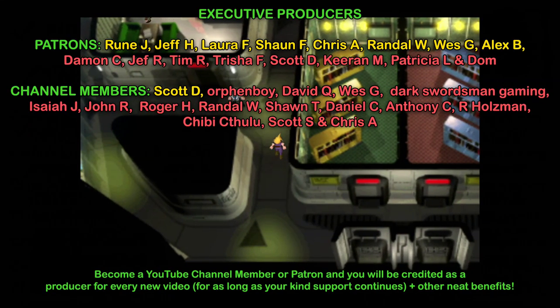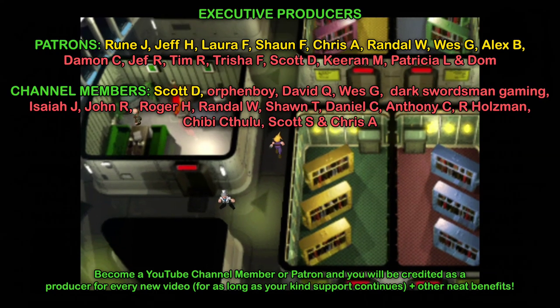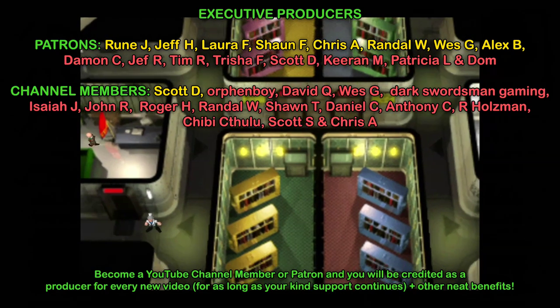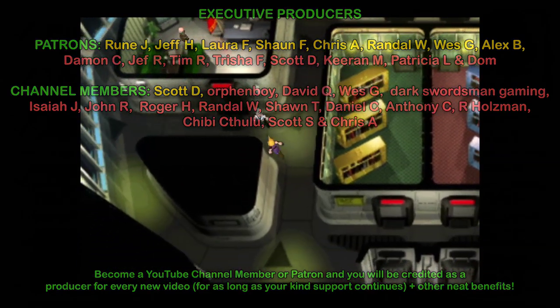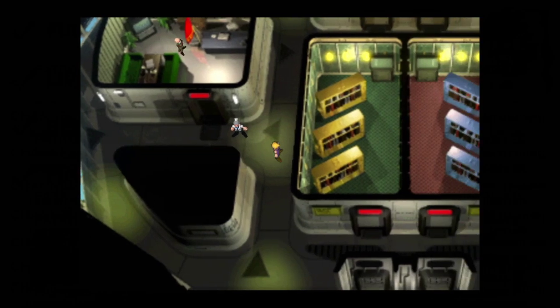Today I'm going to be showing you how you can easily — and I mean easily — solve the puzzle on floor 62 of the Shinra building that requires you to guess the correct password for Mayor Domino in this room. If you guess the correct password, you get keycard 65.